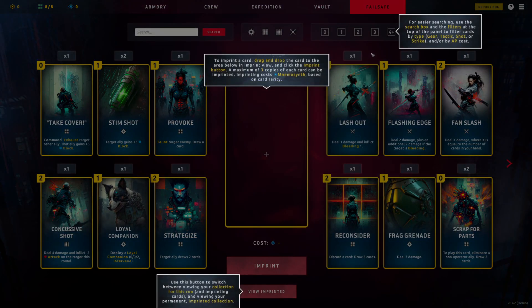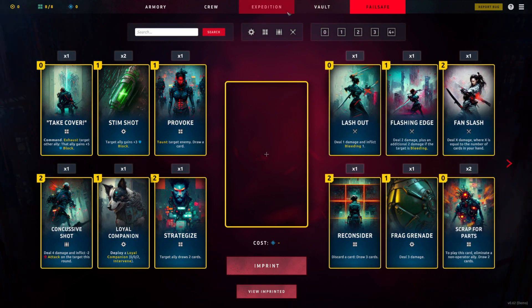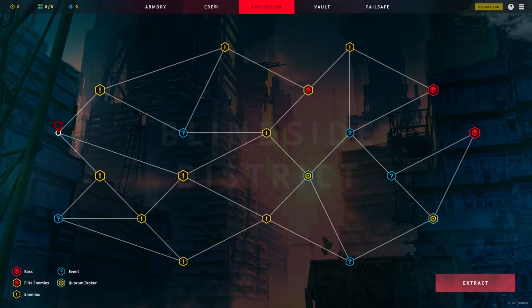In the Failsafe panel, you drag and drop cards to imprint them, which permanently adds them to your collection for future runs — a maximum of three copies of each card can be imprinted. Imprinting costs Mnemo Synth based on card rarity. There's a toggle to switch between viewing your current run collection and your permanent imprinted collection. This is how you permanently buff your card pool across future runs — very interesting.